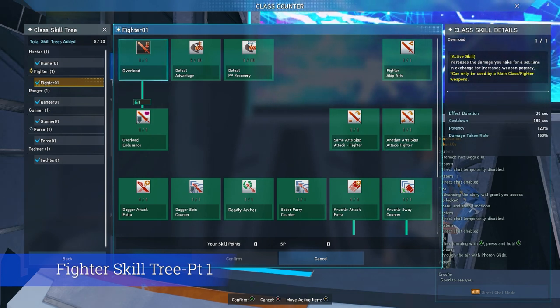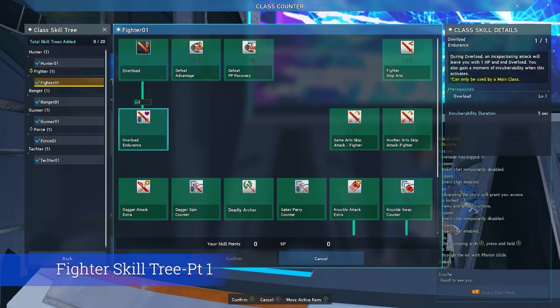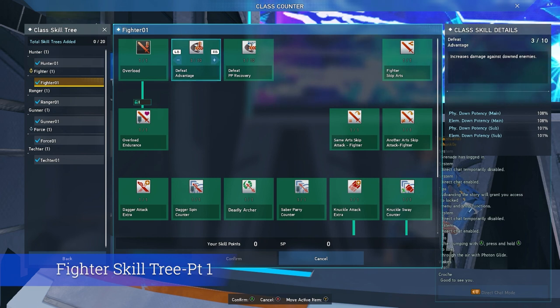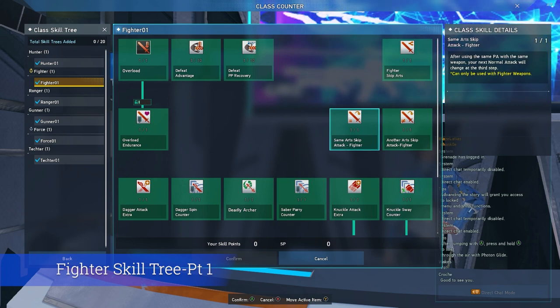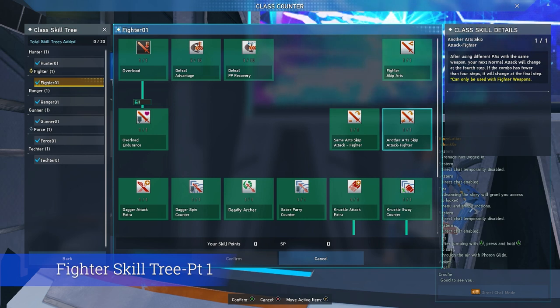Fighter Skip Arts is a skill which will allow you to skip certain parts of fighter photon arts. By using a photon art without holding any directional inputs, you will perform the second half of the photon art used, while holding a directional input will perform the first half. Next, we have Same Arts Skip — by using the same PA twice and executing a normal attack, you will perform the final stage of your normal attack instead of the third. Finally, we have Another Art Skip: by using different photon arts and following up with a normal attack, using fewer than four photon arts will cause the normal attack to move immediately to its final step. It's usually a good idea to do two or three photon arts if you plan on using this.